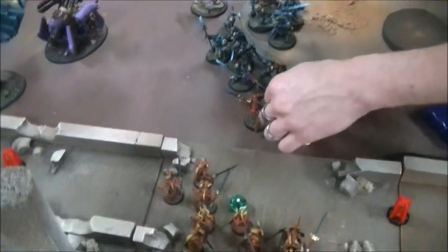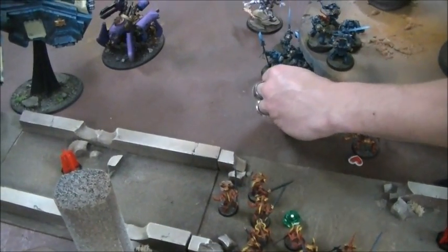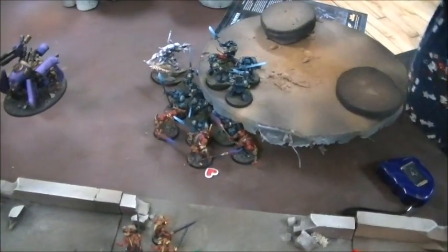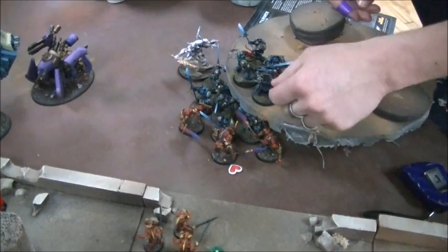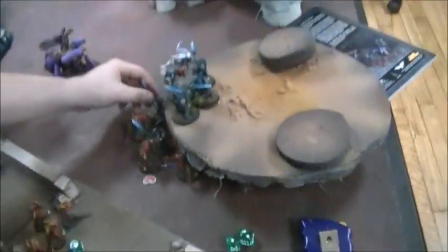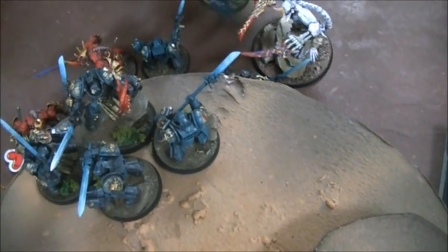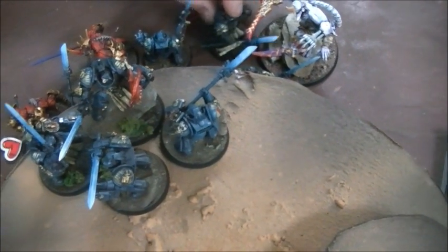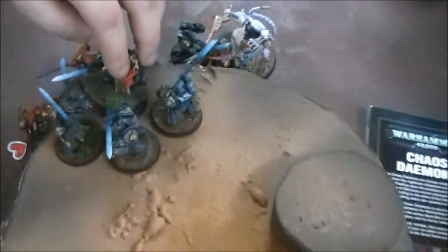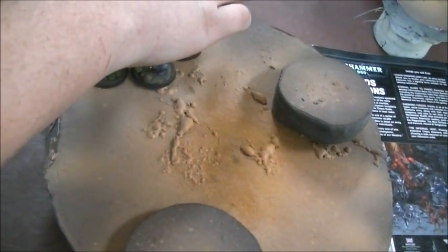We'll go ahead and assault. The Soul Grinder is going to assault that Storm vehicle. Anybody who's not in base contact has to get into base. He definitely wants the librarian in base with someone. The librarian can go after the Keeper or after the Fiends — let's go after the safer bet, he's going after the Fiends.